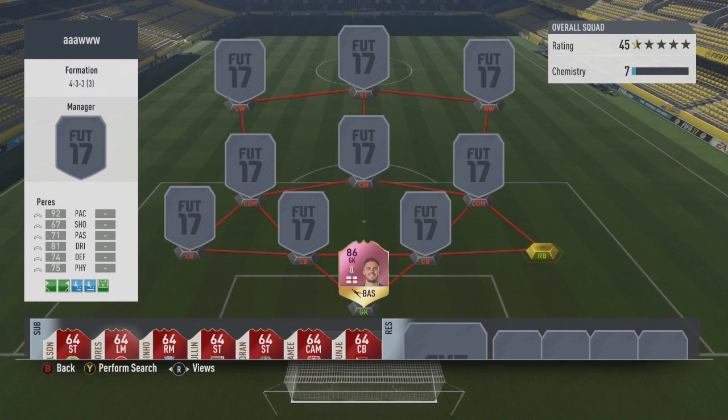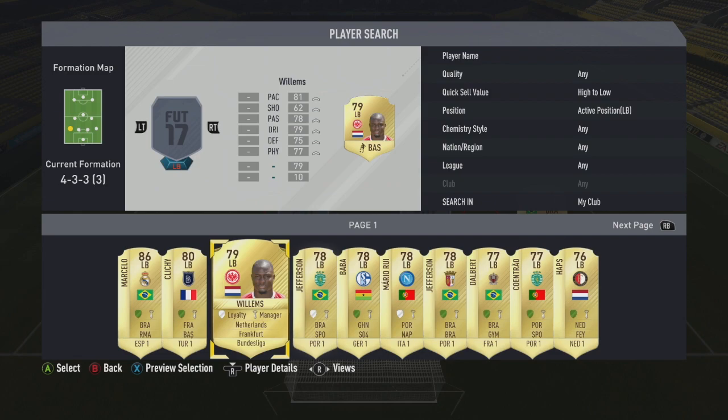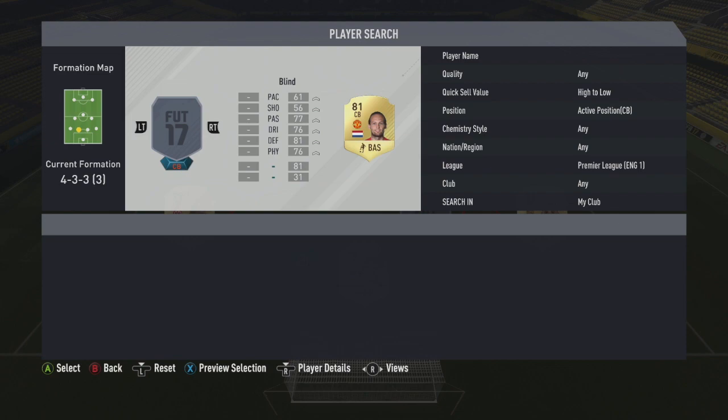At right back we go for Bruno Perez, who's actually up for voting for the right back of the Footies, which would be pretty cool. He's got 92 pace, 71 passing, 81 dribbling, 74 defending, 75 physical - just pure sweat. At left back we go for the transfer card Jetro Willems, who moved over to Frankfurt from PSV: 81 pace, 79 dribbling, 75 defending, 78 passing, 77 physical, and a cheeky four-star skill moves.